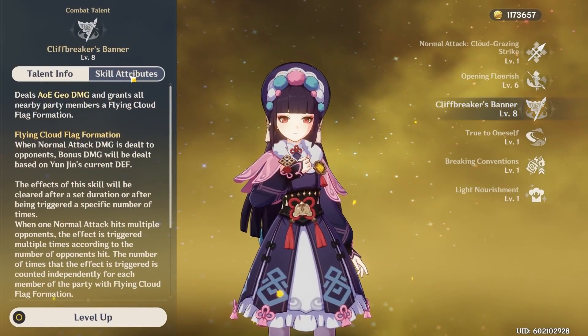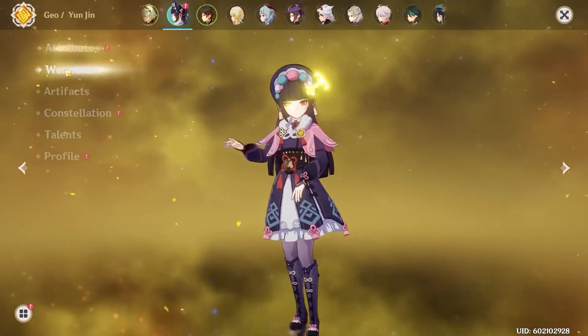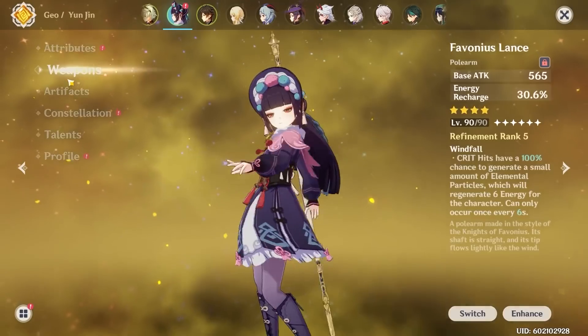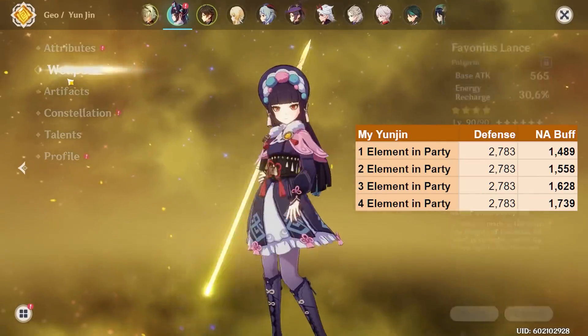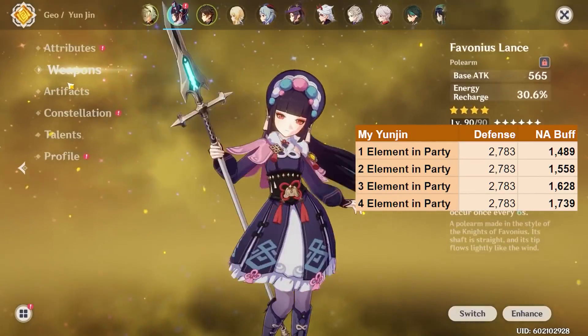Her talents are at 1, 6, and 8, and she's at Constellation Zero throughout this video. With this build and these talent levels, my Yunjin's burst provides between 1,489 to 1,739 flat damage to normal attacks.